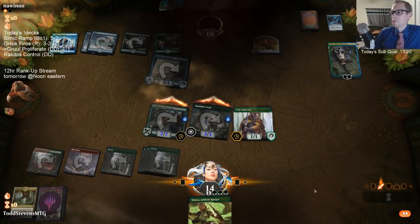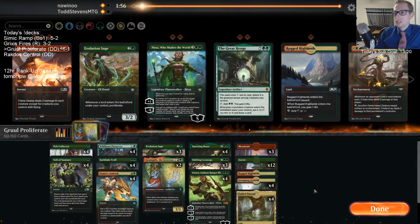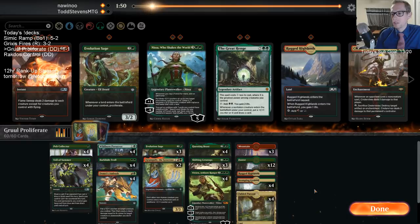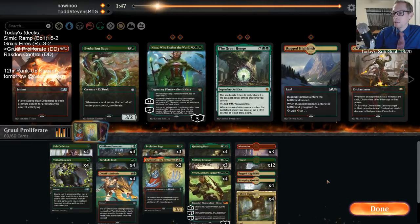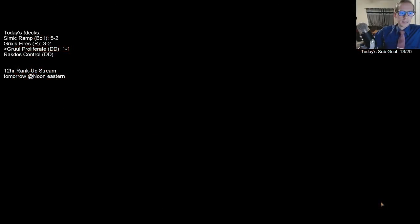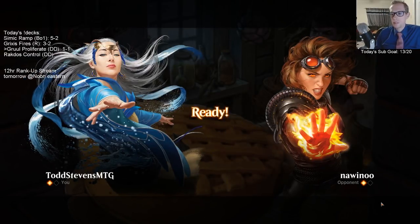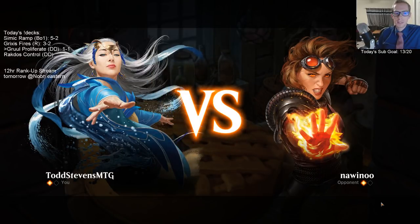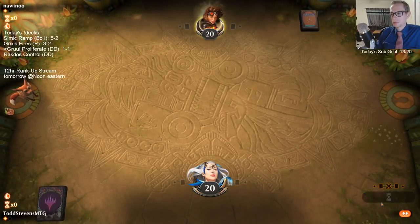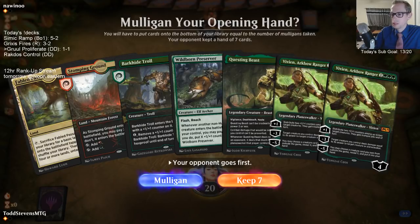They could crack the food token and stay alive. That's why Wildborn Preserver is good - get to play it at end step, they don't want to tap out so it resolves. Then you play a one-drop and they're like, I don't think I want to counter the one-drop. And then you just put five counters on Preserver. This is about to go to our fourth game. We have four Veil of Summers - we still haven't seen one, even through mulligans and everything. We're probably going to draw like three of them now.